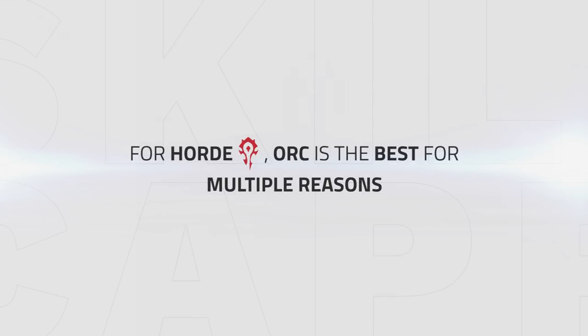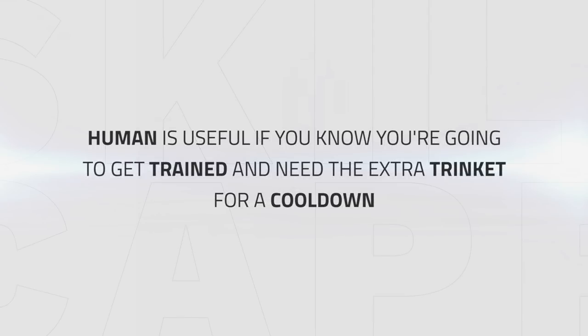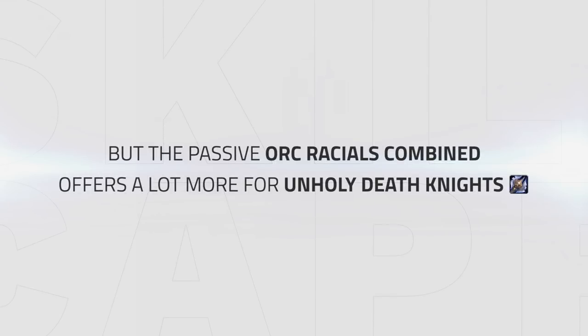For Alliance, Human is the best pick since it gives you an extra trinket from the racial Every Man for Himself. Even though it can only be used on stuns, it can save games by getting out of stuns to use a defensive cooldown for yourself or your partners. For Horde, Orc is the best pick for multiple reasons: Hardiness reduces stun duration by 20%, Blood Fury can be used with burst abilities to increase attack power for 15 seconds, and Command increases pet damage by 1%, making Orc the best race for Death Knight by far.